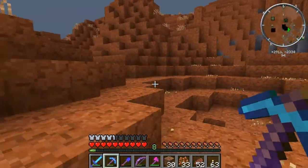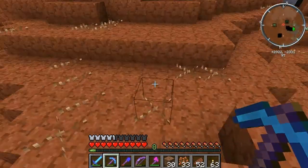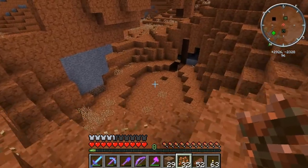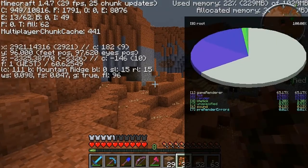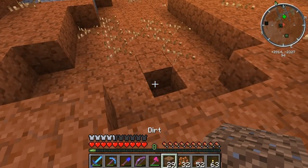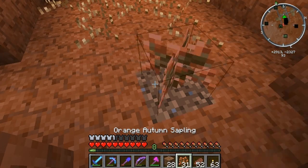It doesn't rain in here, so you don't get the ugly effect like in a desert biome — it doesn't rain in desert biomes either. Technically I don't think this is a desert biome. It's called Mountain Ridge. So it's not even called red rock anything, it just has red rocks. Basically, it's amazing.